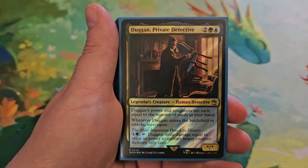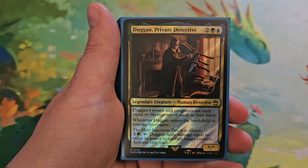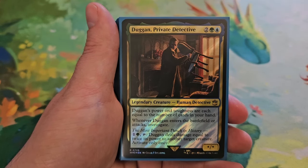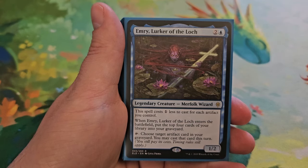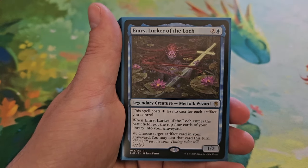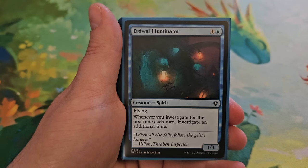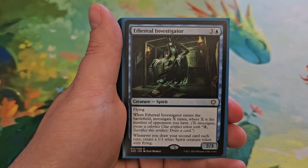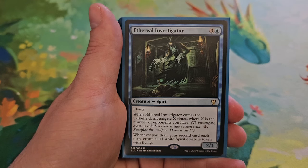Whenever Dugan enters the battlefield or attacks, investigate. He also has the most important punch in history: for one and a green you can tap him to deal damage equal to twice his power to another target creature — activate only once. Emery, Lurker of the Lock for two and a blue — a 1/2. It costs one less for each artifact you control. Whenever it enters the battlefield you mill the top four cards of your library, and you can tap it to choose an artifact in your graveyard and cast it this turn. Urd Wall Illuminator for one and a blue — a 1/3 with flying. Whenever you investigate for the first time each turn, investigate an additional time. Ethereal Investigator for three and a blue — a 2/3 with flying. When Ethereal Investigator enters the battlefield, investigate X times where X is the number of opponents you have.